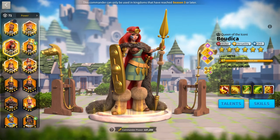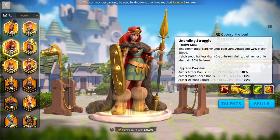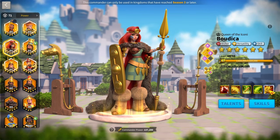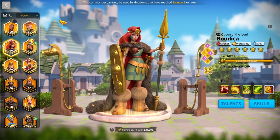The final key pairing is Boudicca Prime — she brings all-around good stats: a good debuff, decent march speed, skill damage reduction for tankiness, and another way to remove control effects. Boudicca and Zulang used to be one of the best pairings and remains a really solid option.